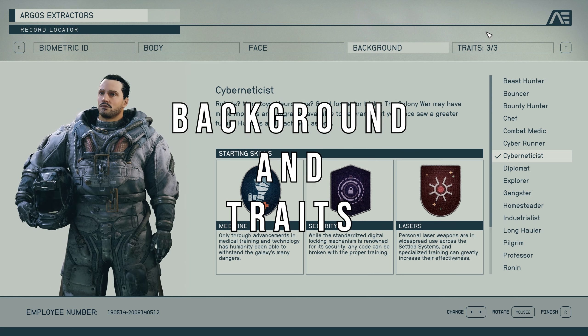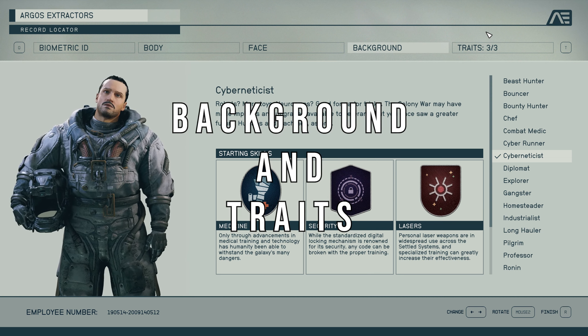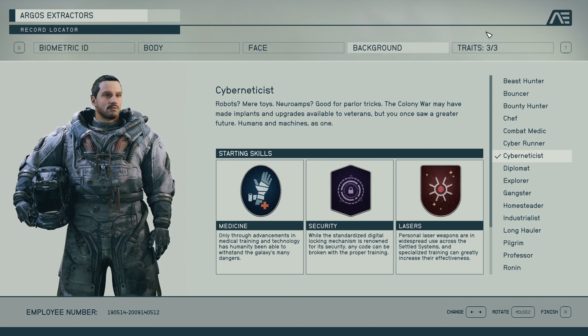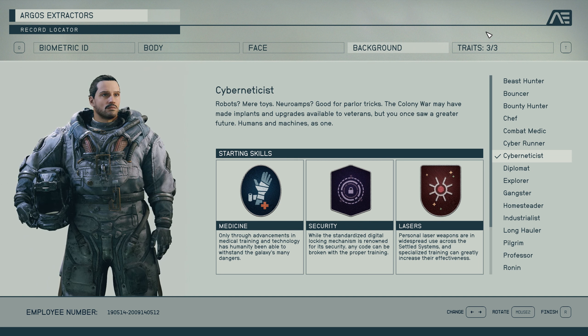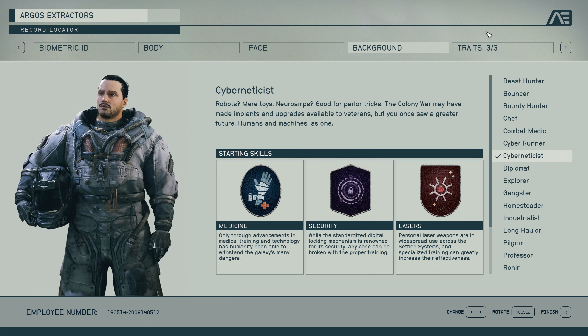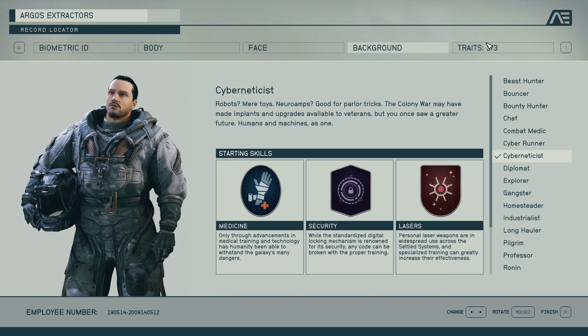Starting with our background, we're going to select the Cyberneticist. Cyberneticist works out really well with this build because we are going to be using all three of the starting skills and it just kind of fits the vibe — humans and machines as one. That's basically a Cyborg.